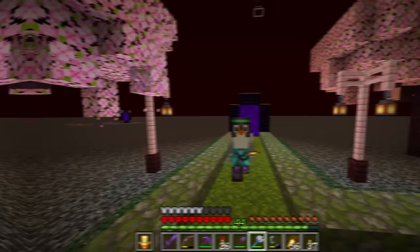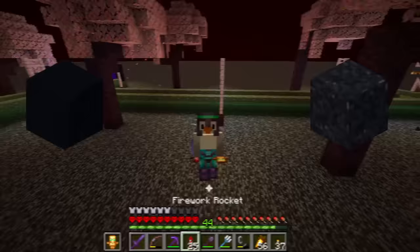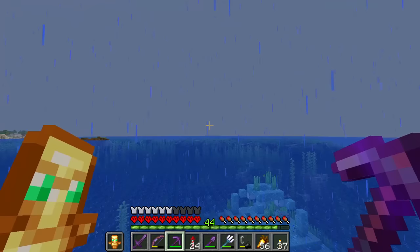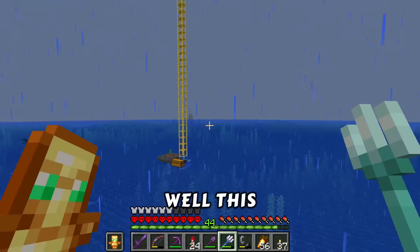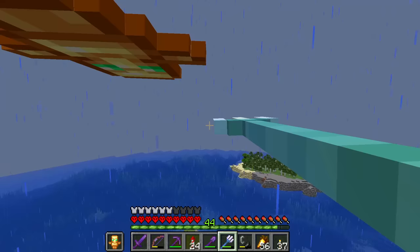One of the blocks we need lots of is black concrete. We've got our squid farm here, but I'm not seeing the allay anywhere at all. This causes a little bit of a conundrum because we need an allay for this farm to work. Let's go and get ourselves another allay or two.